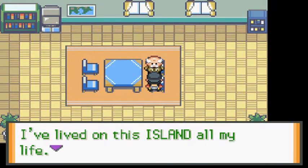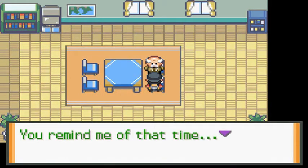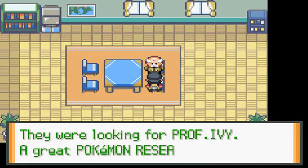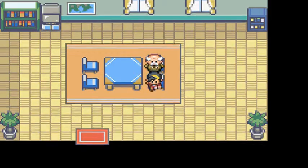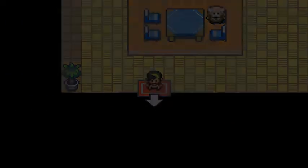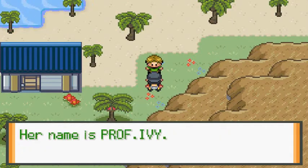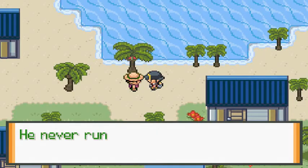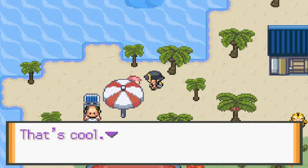An NPC says he's lived on this island all his life. He mentions that three years ago three kids came to the island looking for Professor Ivy, a great Pokemon researcher. He must be talking about Misty, Brock, and Ash. A great professor lives nearby — her name is Professor Ivy. Her house is east of this town. The market guy has lots of things and never runs out.